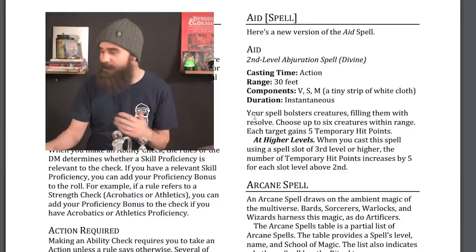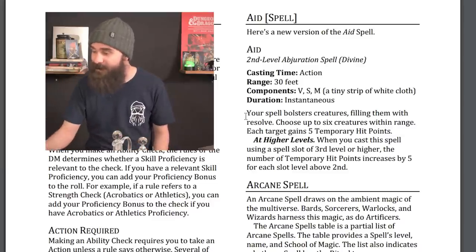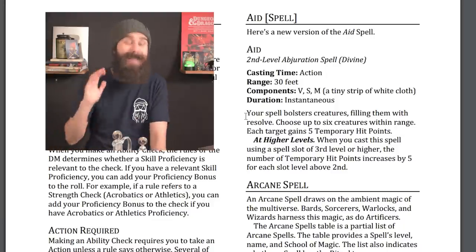Let's jump into the spell changes, and these are big. First, Aid: your spell bolsters creatures, filling them with resolve. Choose up to six creatures within range — each target gains 5 temporary hit points. The original Aid gave three creatures 5 extra hit points that extended your actual hit point total, meaning you could still stack temporary hit points on top. The fact this targets six creatures is nice, but since these are now temporary hit points rather than extra hit points, this one gets a nerf.